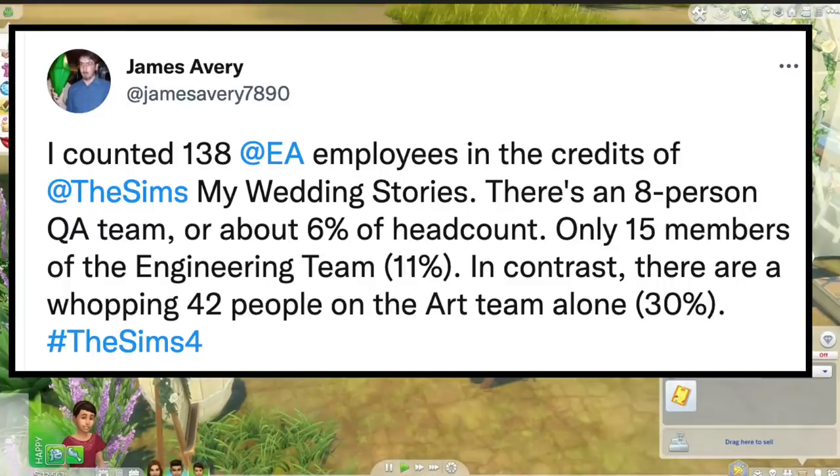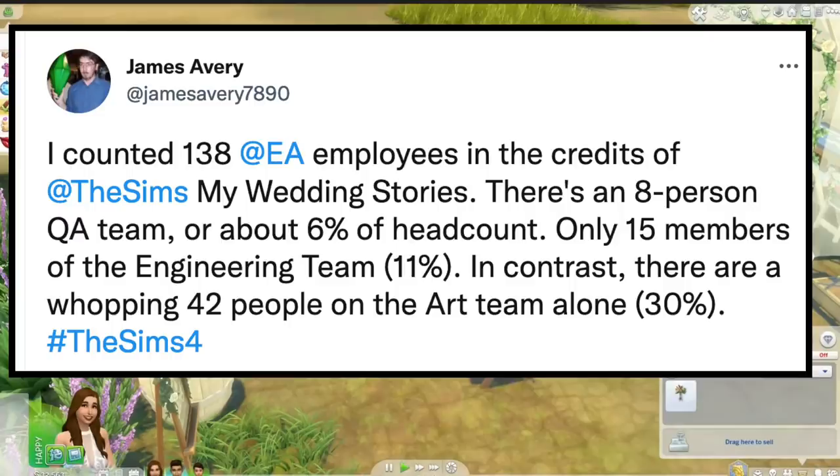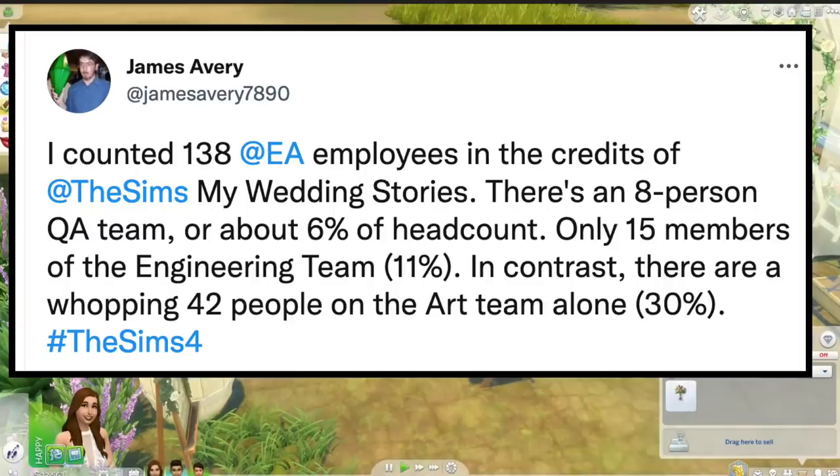James took the time to count all the team members by different categories and found a very disturbing trend. I always say that Sims 4 worlds and the build/CAS items are usually done pretty well — but take a look at this production team. He counted 138 main employees in the credits of the Sims My Wedding Stories game pack, with only an 8-person quality assurance team — just 6% of the headcount.